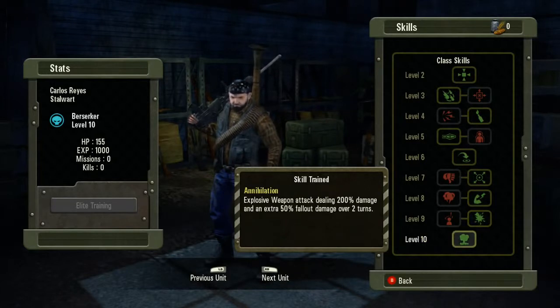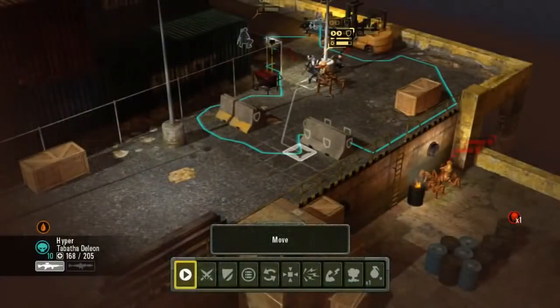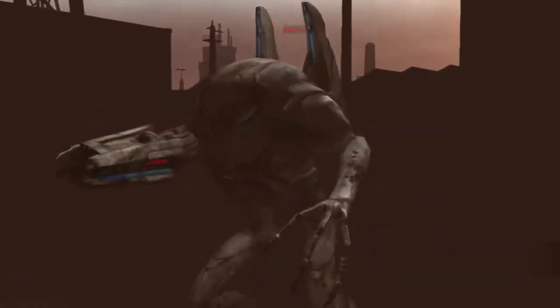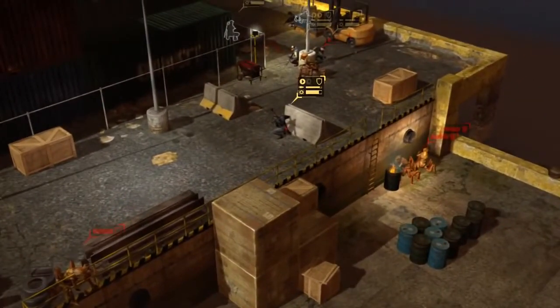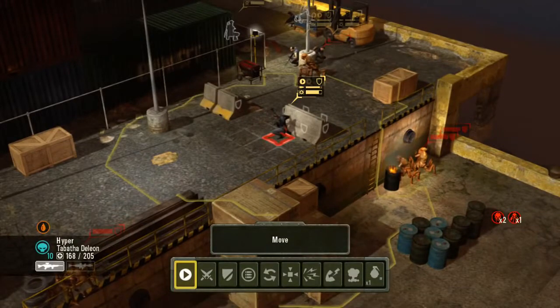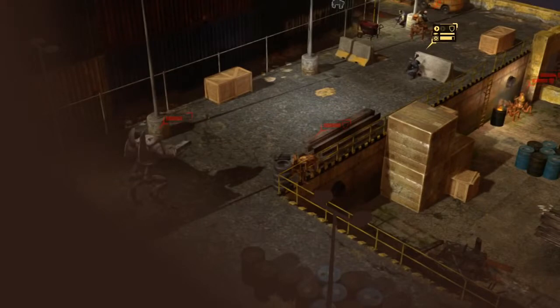As you can see here, a very robust skill tree. We're going to go out into the play field and I'm going to show you a couple of those. The first one I'm going to show you is called Annihilation — an explosive weapon attack dealing 200% damage and an extra 50% fallout damage over 2 turns.